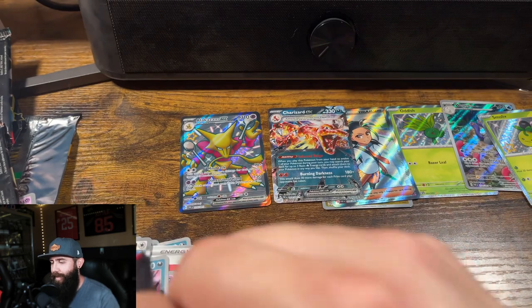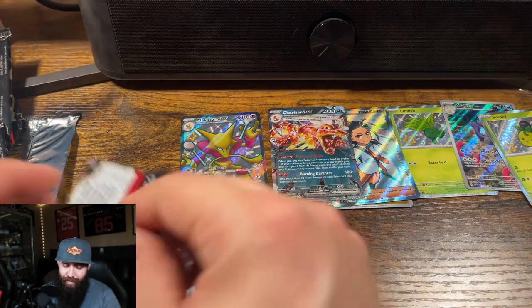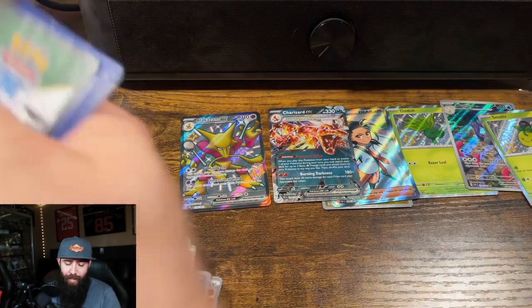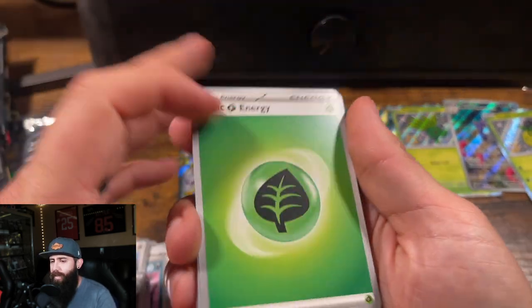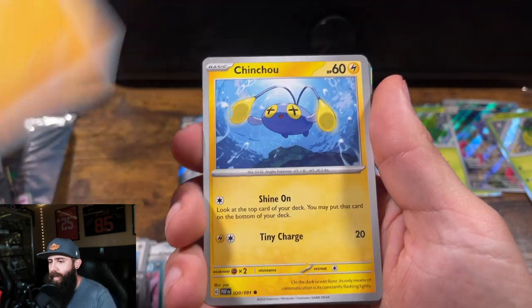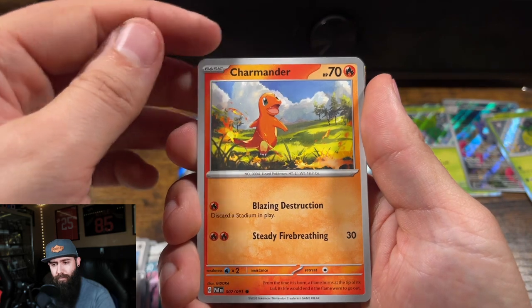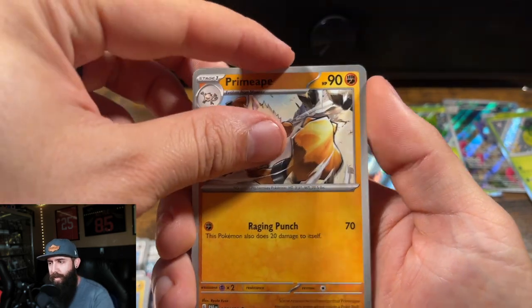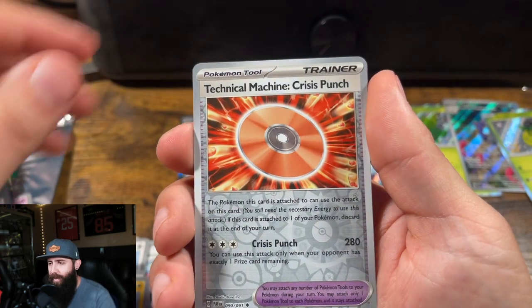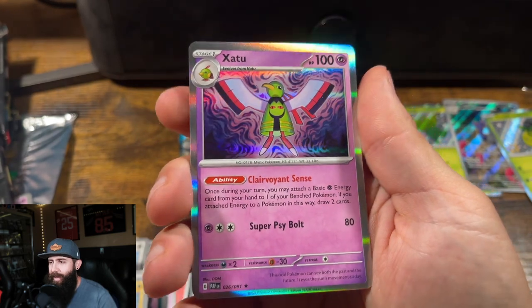Last pack. They're pretty decent little tins, honestly. I think they're a little bit more expensive than the normal tins — can't remember what I paid for them. Famphi, Chinchow, Varun — is there texture back there? Is that texture? Sometimes the regular holos can get you, but nope. It was just the corner.